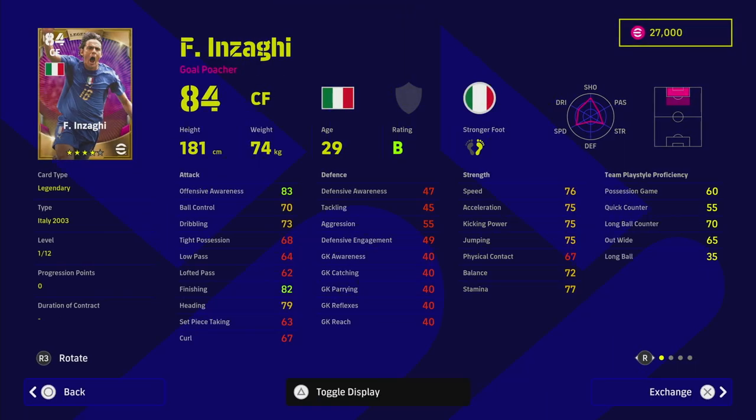There are a couple of things with this card you need to know. Firstly, this is an old legend card, so he does not have the team play style proficiency locked to 90. He has it at 60 for possession game, 55 for quick counter, 70 for long ball counter, 65 for out wide, and 35 for long ball.